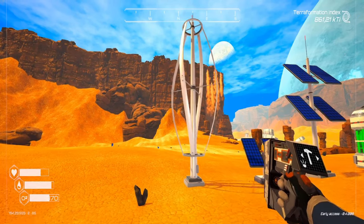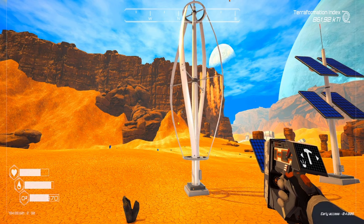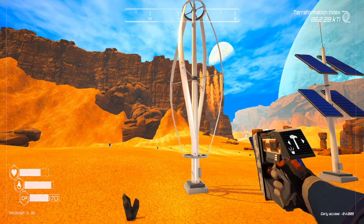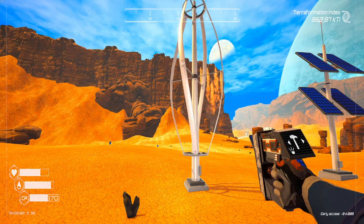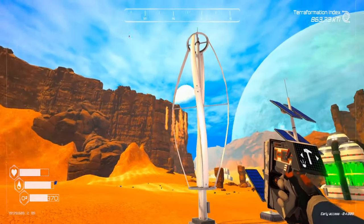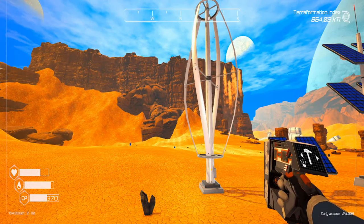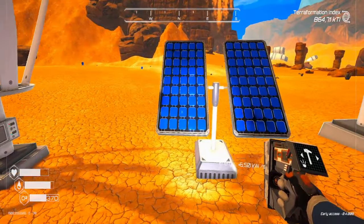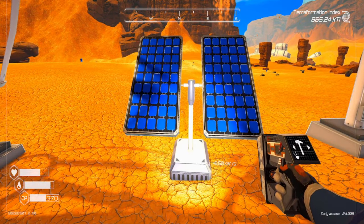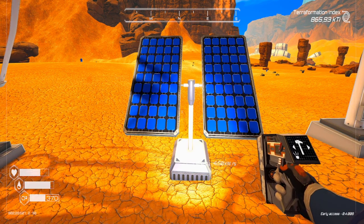Now let's move on to the power machines. The first one is the wind turbine. It's available from the start of the game — you just need the construction microchip. It produces 1.2 kilowatts per second and it costs one iron.